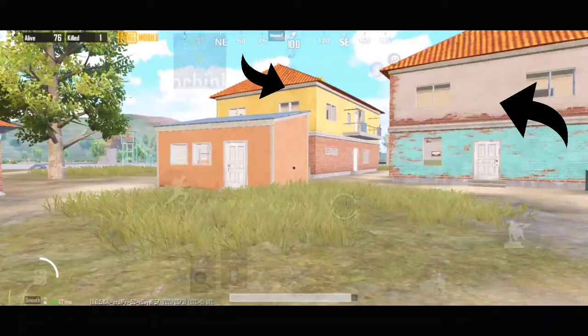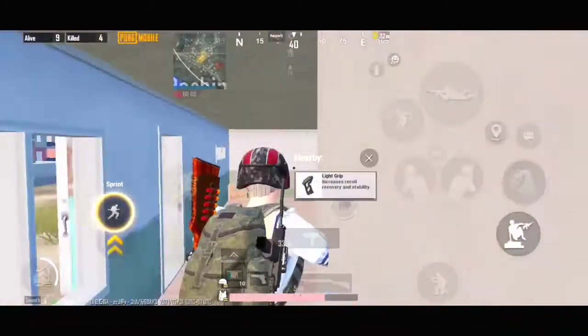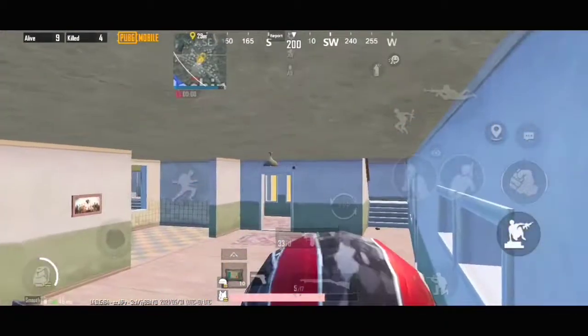You can see this house — it is very common in Pachanki. If the enemy is camping on the first floor of this house, just do this to find the enemy's position.